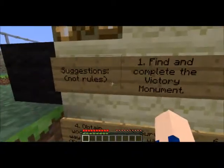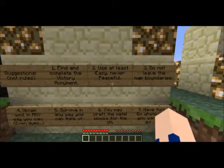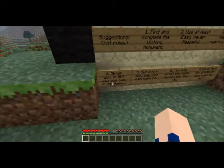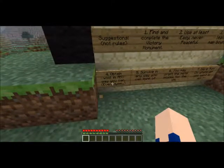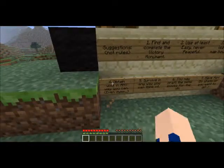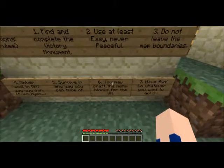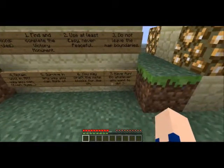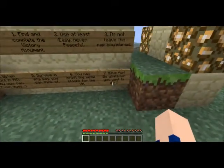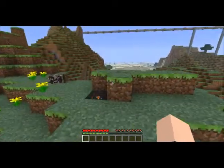Here are the rules — or excuse me, suggestions. Find and complete the Victory Monument. Use at least easy, never peaceful. Do not leave the map boundaries. Obtain wool in any way you can — that's definitely not a regular Complete the Monument rule. Survive in any way you can think of. You may craft the metal blocks for the Victory Monument. Have fun, do whatever you want to do. Thanks, Vex. You're such a great guy, even if you are evil most of the time.